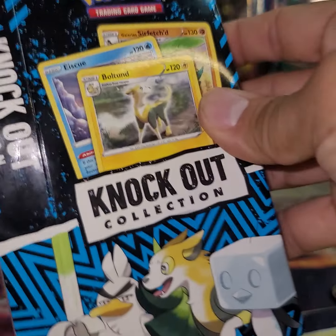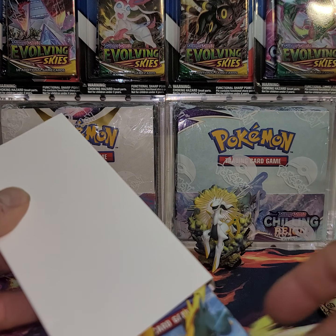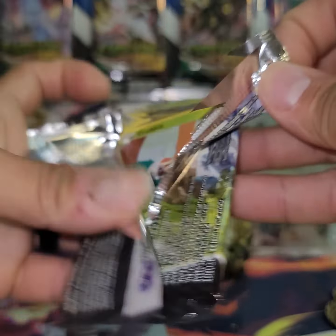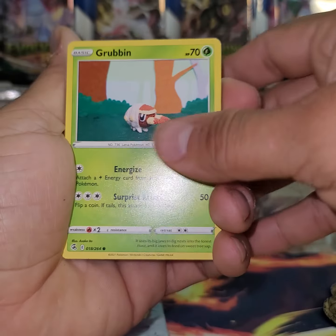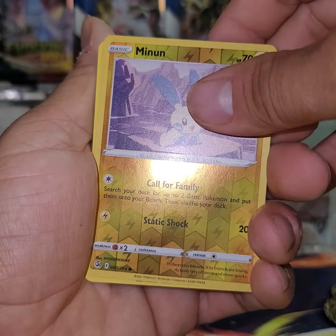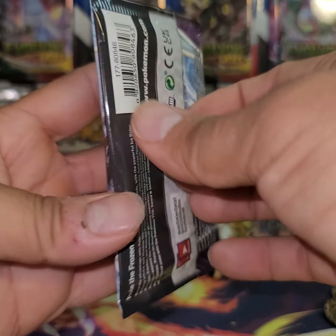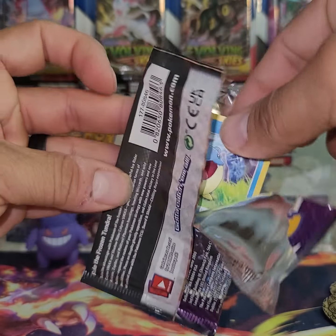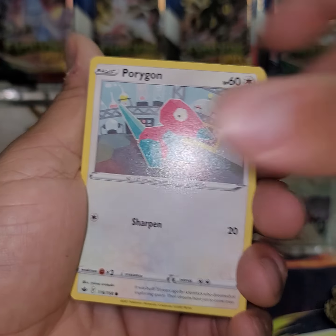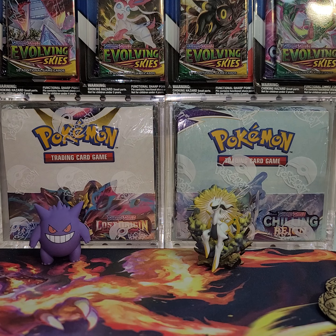Anyway, open one more. These once again should contain the same thing — a coin, promos, and two packs. Fusion Strike and Chilling Reign. Let's start with the Fusion Strike. Let's see if we can actually get a hit here — Rubbna, Mankey, Croagunk, Danseur, Goomy... nothing there. Wow, these are rough. But for price per pack if you just want to take your shot at some of these old alt arts you could definitely do worse.